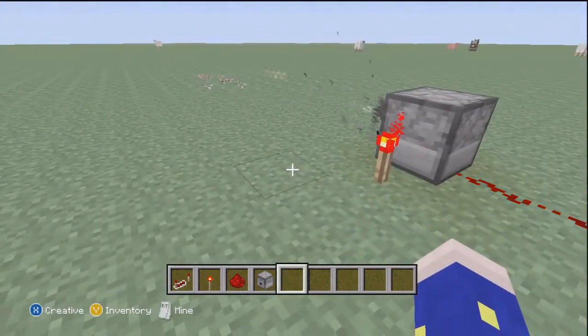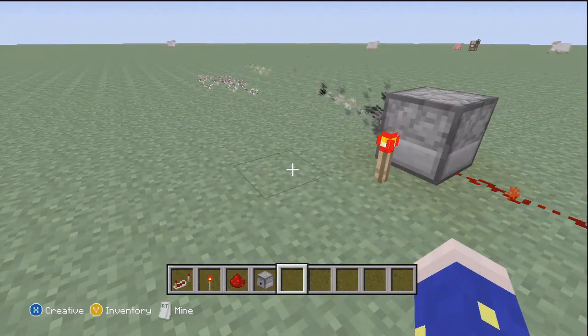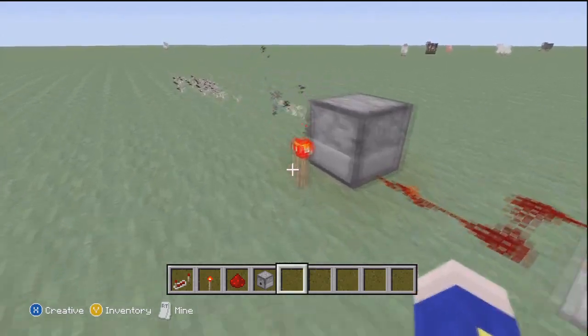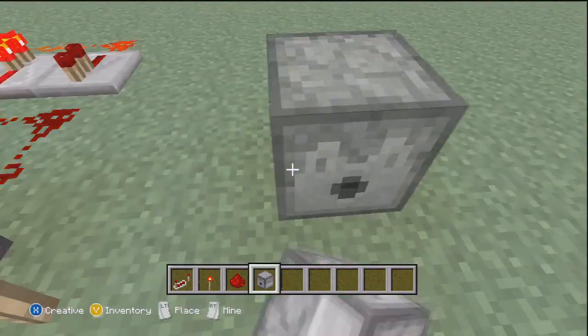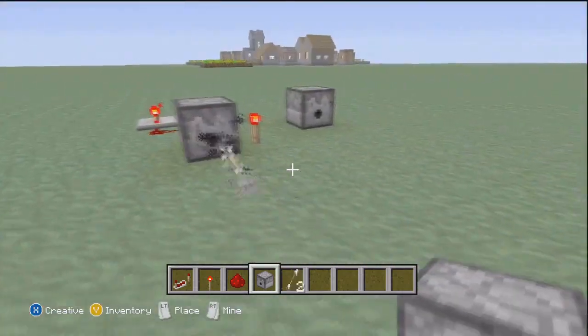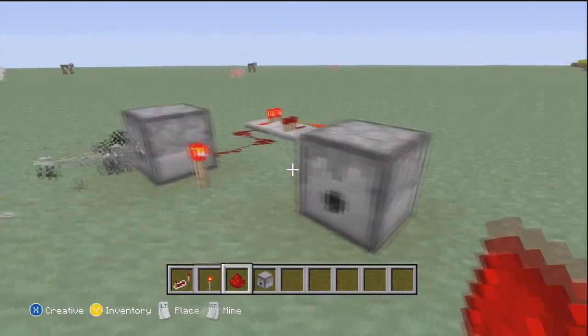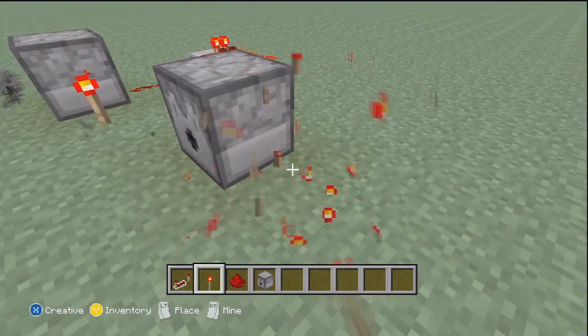Now I'm going to compare the old dispenser to the new dispenser machine thingy. So I got two arrows put inside and I'm going to place the torch in order for it to shoot, and this one's automatic.